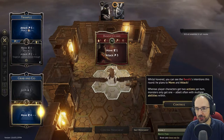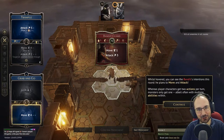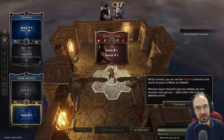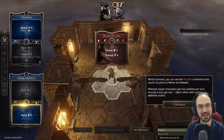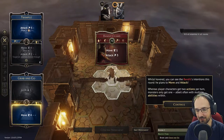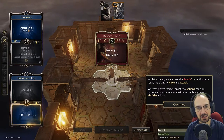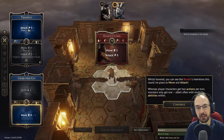Whereas player characters get two actions per turn, monsters only get one, albeit often with multiple abilities within. The host notes he has played a lot of the board game version of Gloomhaven — the entire campaign with two friends on Tabletop Simulator — starting just before the pandemic hit. This is his first time jumping back into the digital version since the 1.0 release last week, which added the full campaign after a couple of years in early access.